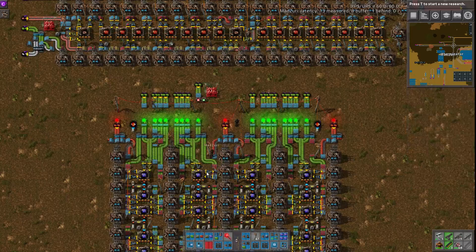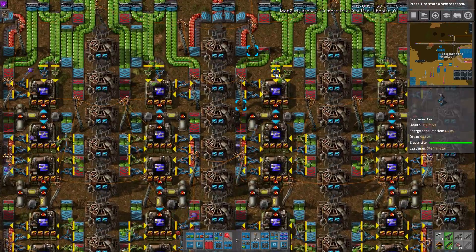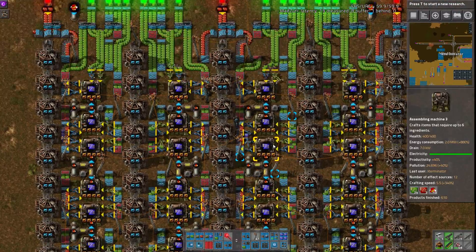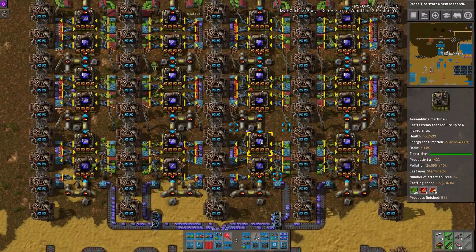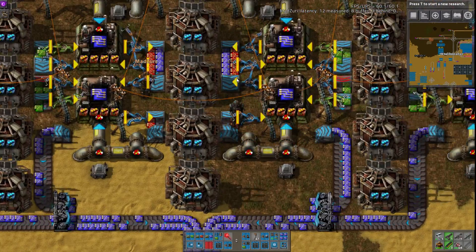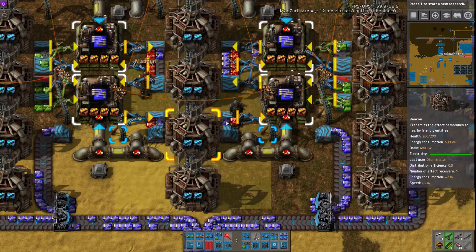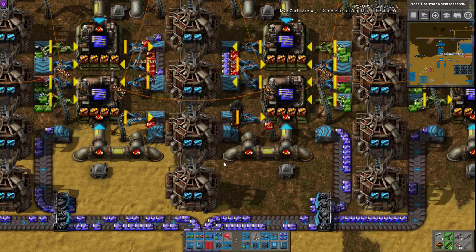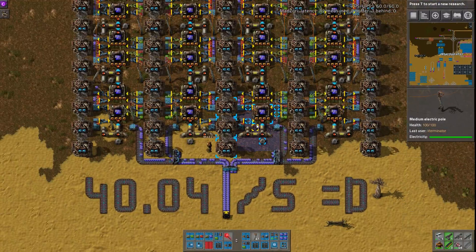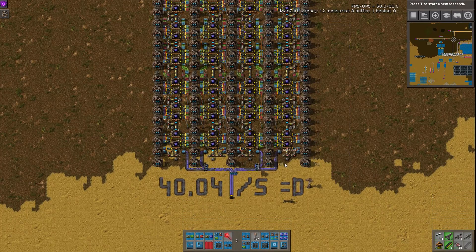But yeah, again, very impressive. Nice use of belt weaving and merging. And again, the stack inserter and fast inserter on here is very important to be able to keep up with this. Another thing I'm noticing is he's actually sharing the red circuit belt for the output of blue circuits and then doing the neat trick of sideloading onto an underground to separate them. Yeah, I call that the hood trick. All three of these blueprints will be in the description.